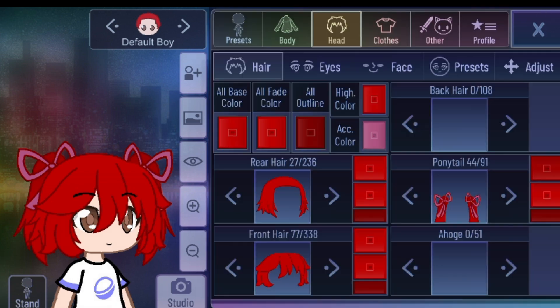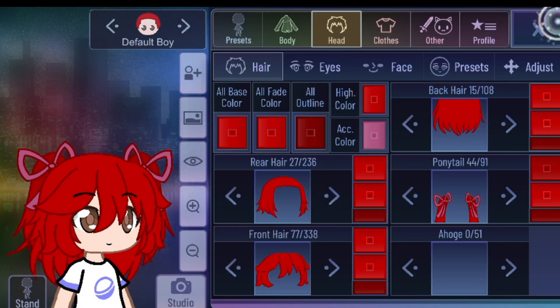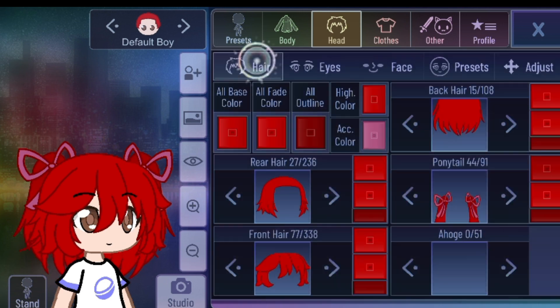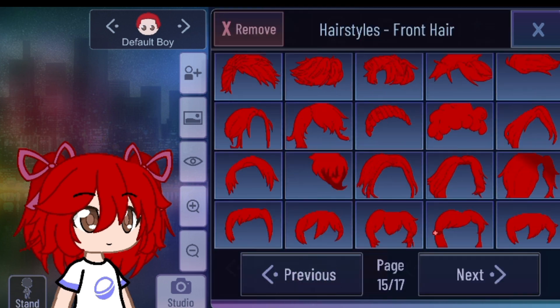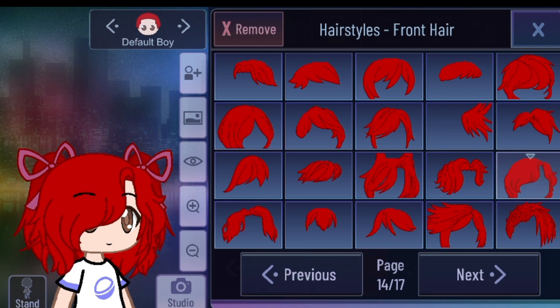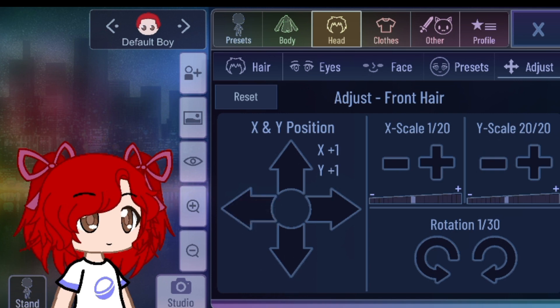Now for her back hair. I'm gonna use that one and pick it a little darkish. We can make the back hair a little dark, so we need to scale it. But I prefer to use some difference — different hair of course. I'm gonna use this one. Scale the hair, not that long. I'm gonna prefer to use this one.